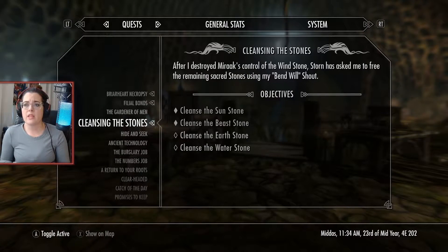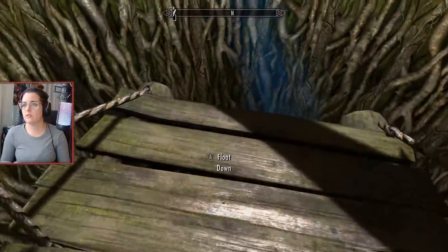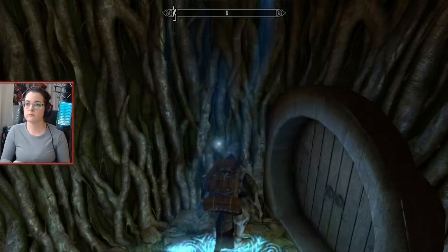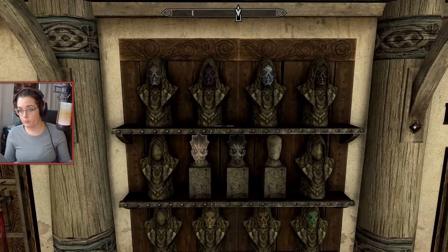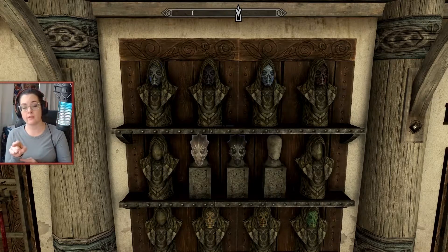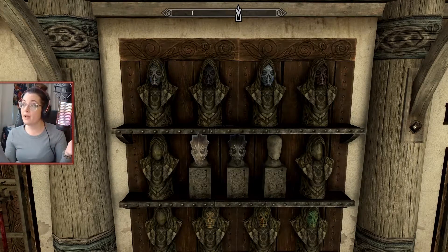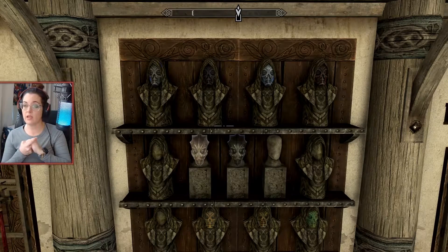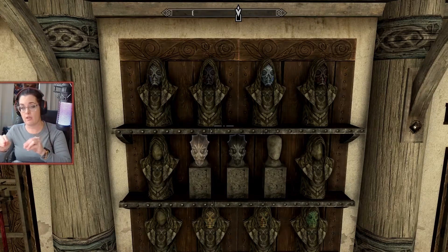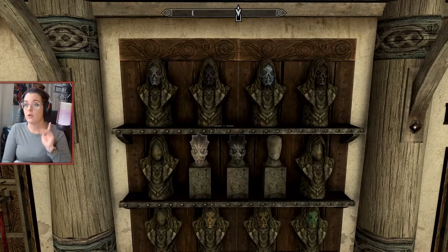So we'll go run a couple of errands, and then we'll come back and find the bone mold formula and do the rest of the stuff. While I am back home, I'm dropping some stuff off to make my load a little lighter. I'm wearing one of the masks — the one at the bottom. I need to get the wooden mask and then combine them all to create the ultimate mask. My mask collection is getting there. Once we're finished with the Dragonborn stuff, I'll come back and finish off this mask collection — the three in the middle are in the Dragonborn stuff.